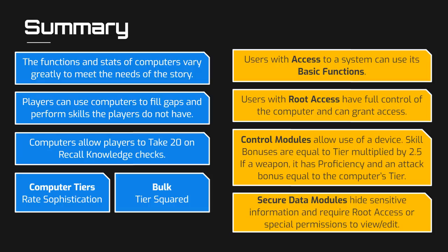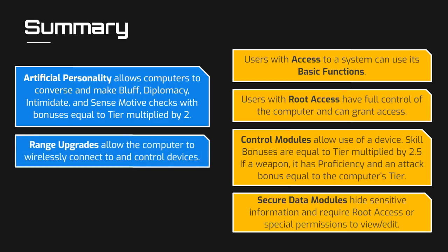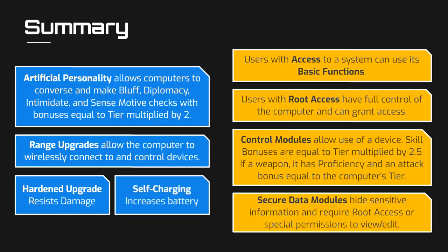Upgrades enhance how a computer operates. Artificial personality upgrades allow the computer to converse with others and also grant computers the ability to make Bluff, Diplomacy, Intimidate, and Sense Motive checks, with a bonus equal to 2 times the tier of the computer. The range upgrade allows control modules to manage devices not physically connected to the computer. The hardened upgrade makes computers more resilient. The self-charging upgrade increases the computer's battery life. The last kind of upgrade is security upgrades, which will be discussed in our Basics of Hacking video.